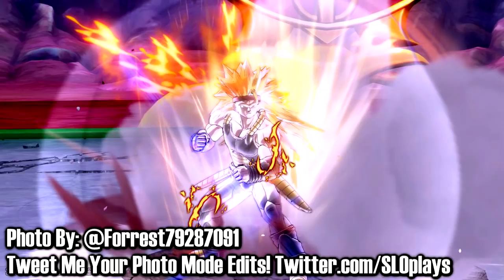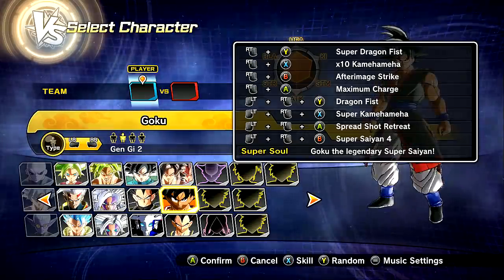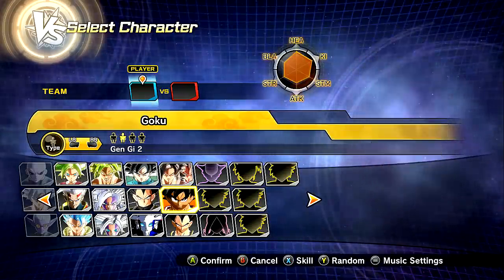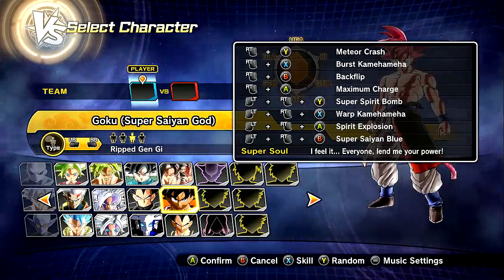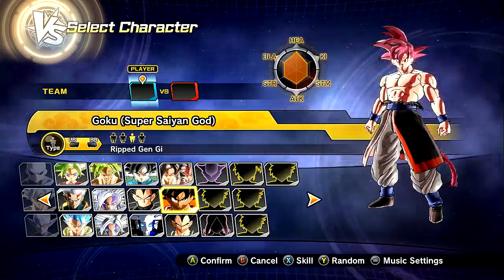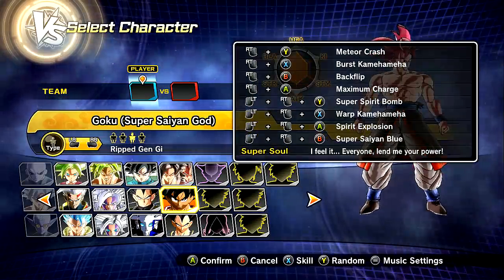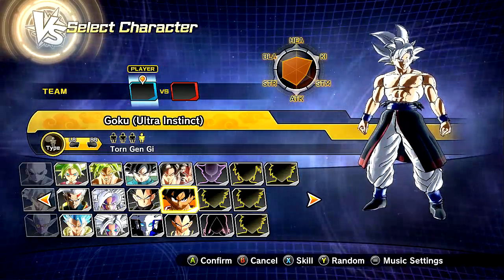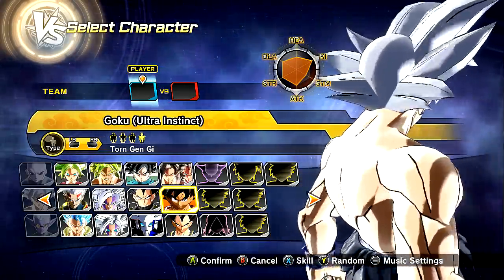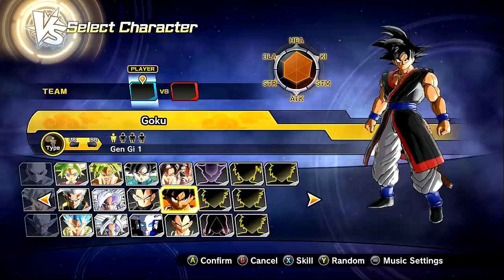Moveset-wise, I'm going to explain what the different variations really have. This one has Super Saiyan up to 3 — it just stops at 3. This one goes straight into 4. And then this one right here is actually the God version, which I don't recall having the last time I did this. I love that he's got the Red Tail, the Ripped Gi, and it goes into blue. And now Ultra Instinct, which is completely new. I think whenever I first covered this, Ultra Instinct wasn't revealed yet.